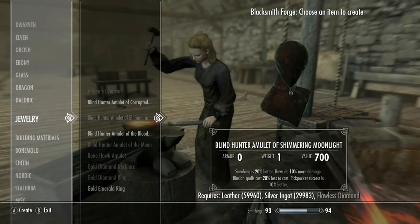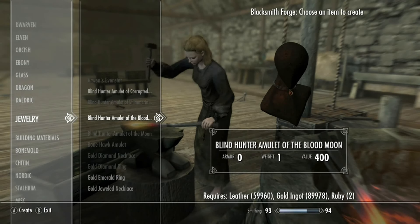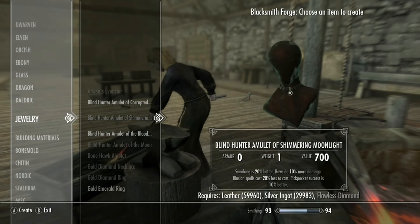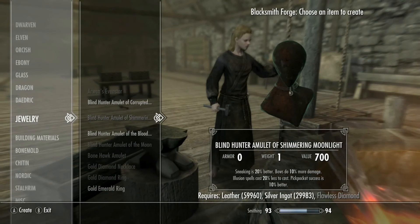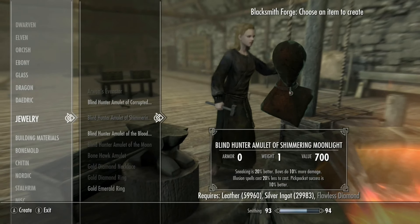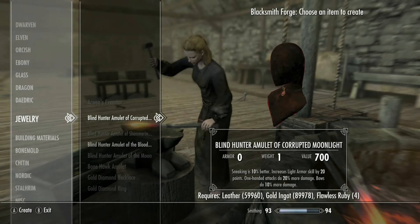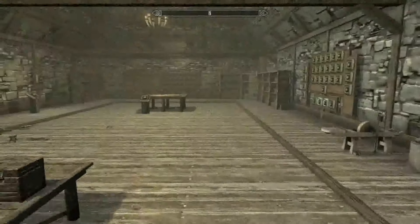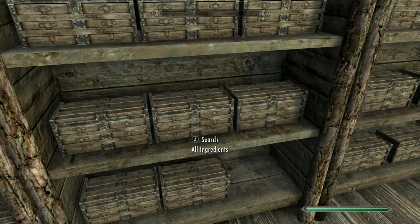You do need a diamond and a flawless diamond for the better enchanted ones. The enchanted versions do a good amount: sneaking is 20% better, bows do 10% more damage, spells cost 20% less to cast, pickpocket is 10% better, light armor skill increases by 20 points, and one-handed skills do 20% more damage. They require various ingredients.